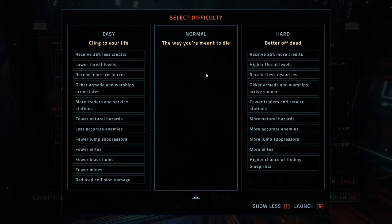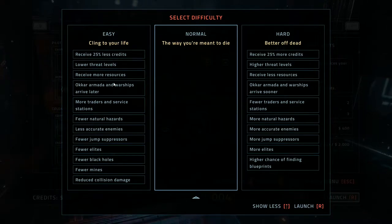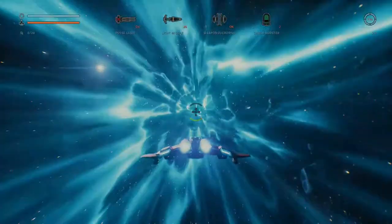You can do a difficulty - normal, easy or hard. Easy: you get less credits, lower threats, you get more resources. It's pretty easy on that one, but then it's pretty hard on that one. Let's go for just normal. I will die and it'll probably be quick, and then I can talk about all the perk stuff again.